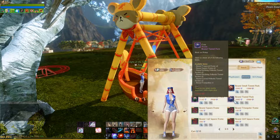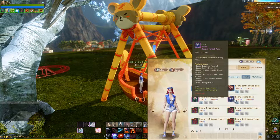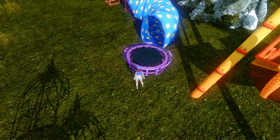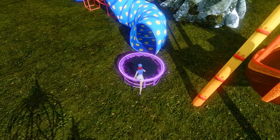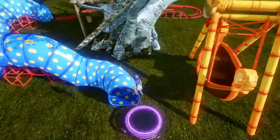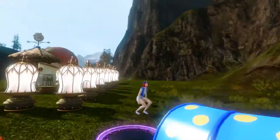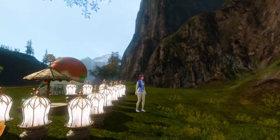Alright, next up is the Bound tunnel pack, which you can purchase for 1,840 credits. This one I definitely enjoyed the most and it was kind of fun to put together as well. It comes with this purple trampoline that you can turn on and off and it will actually bounce you up and down. The animation for the jump was a little funny, but I still really enjoyed the trampoline. I'll take you through the tunnel system I built here.